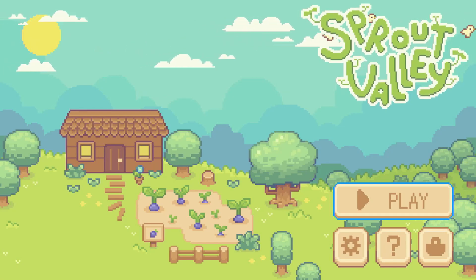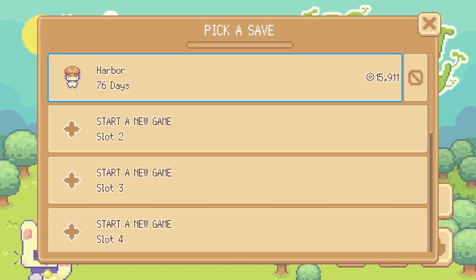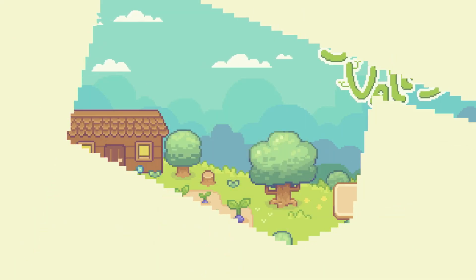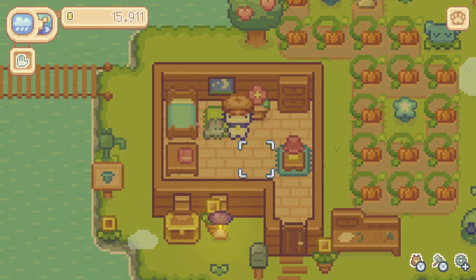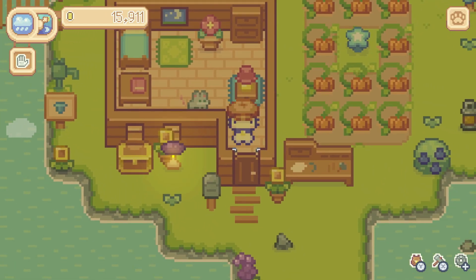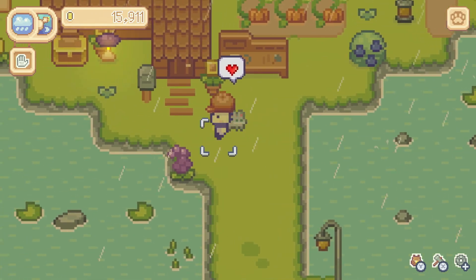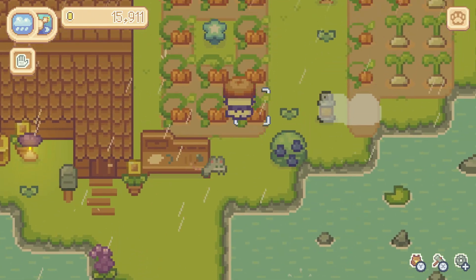Welcome everyone to episode 12 of Sprout Valley. We're headed to our harbor island where we are playing Niko, the little cat, who is doing some work to build a machine in his basement that is going to create seeds from starfruit to share with everyone.